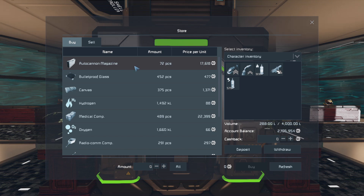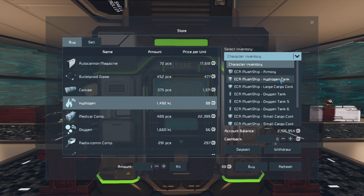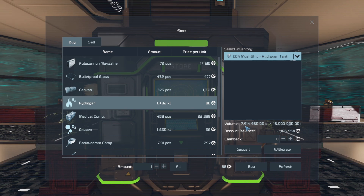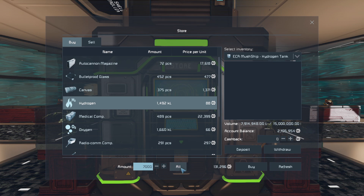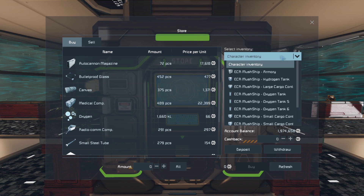All right, so there's autocannon magazines, which is pretty good. Oh, they do have hydrogen - we needed hydrogen. Lucky we have money for that. We need about eight million liters to fill up, so we need about seven thousand. That's not gonna cost us too much, so let's just do that.